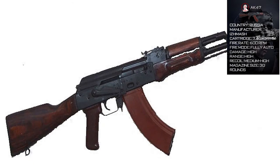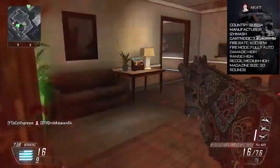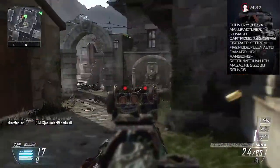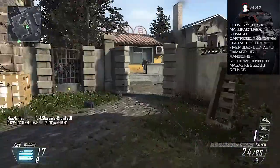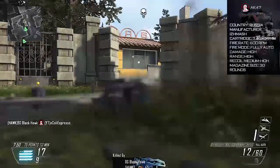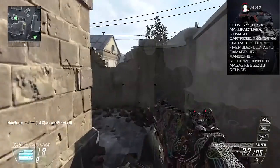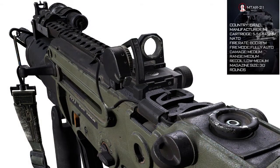Next up we have one of the favorites in the Call of Duty series — the AK-47, the Russian assault rifle that everybody seems to love. That's making a return here in Call of Duty Ghosts. The 30-round full automatic assault rifle with its durability, reliability, and sheer power has pretty much made it one of the favorites among Call of Duty fans, solidifying its place in Call of Duty Ghosts.